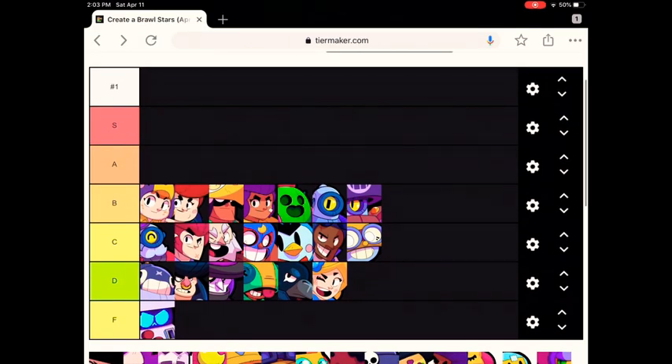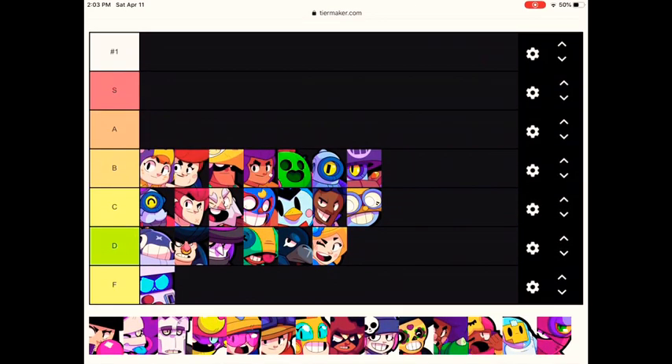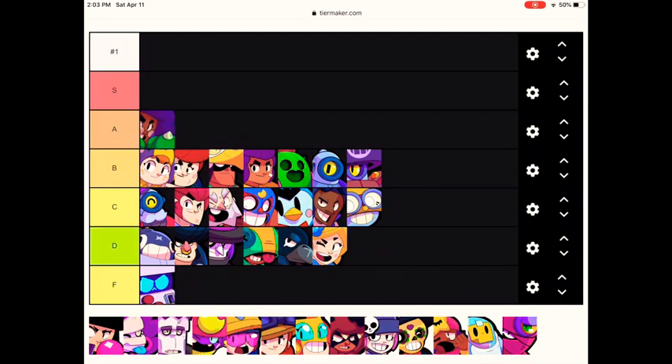Now we're going on to the A tier Brawlers. These are the Brawlers you kind of want to have on your team — they're pretty good in this game right now. Starting off with Rosa — she's really good for a close range Brawler because her super helps her prevent damage from being taken, and she can just carry the ball and enter the goal if she has high health and her super active. It's a pretty good Brawler overall.